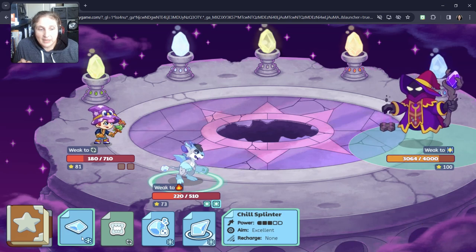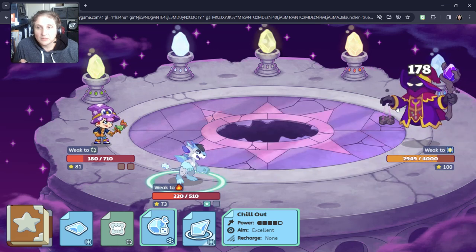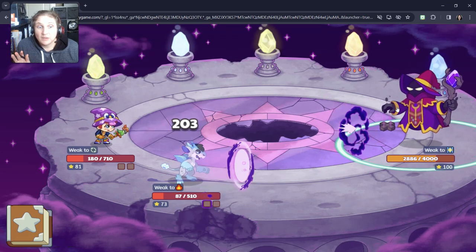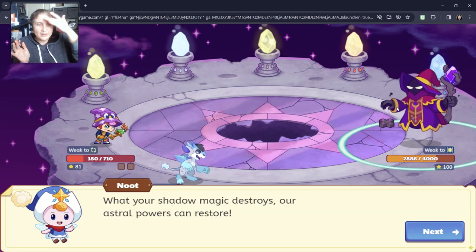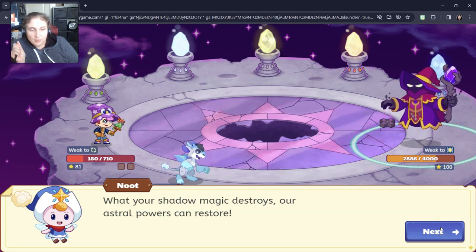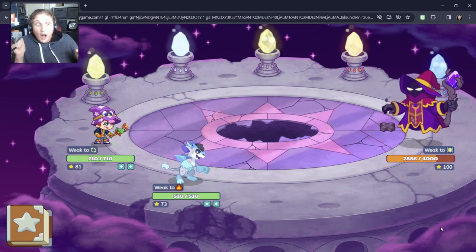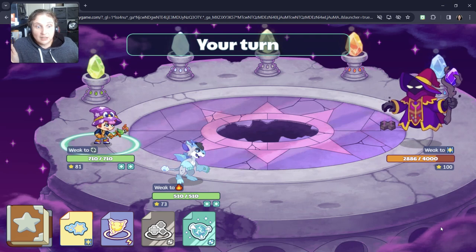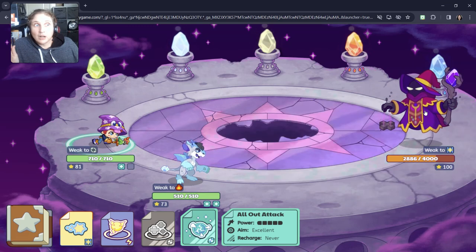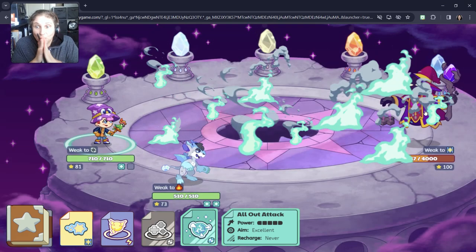I don't know if that means I don't have a lot of tack anymore. We can use chill out because our pet isn't over there — 178. Enemy's turn. Oh my gosh. When your shadow magic destroys, our astro powers can restore! We'll take it. Oh my gosh, are we going to actually win? It's our turn — we can only use the all-out-of-tack once. We're going to make it work. All out of tack! Oh my gosh — 469!